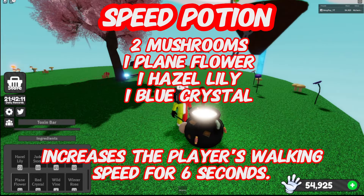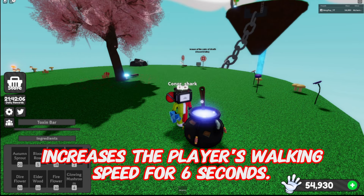Speed Potion: two mushrooms, one plain flower, one hazel lily, one blue crystal — increases the player's walking speed for 6 seconds.